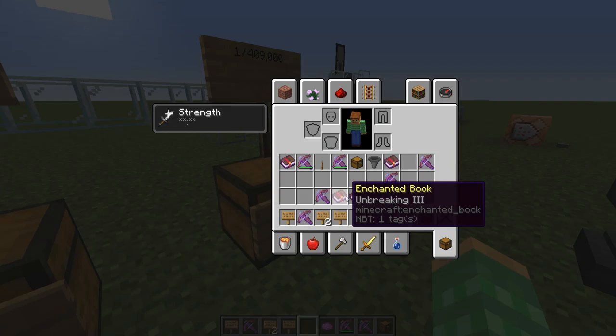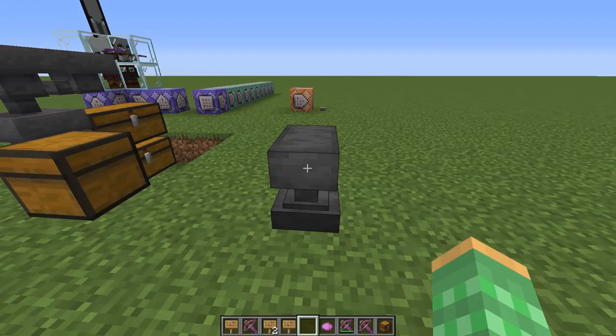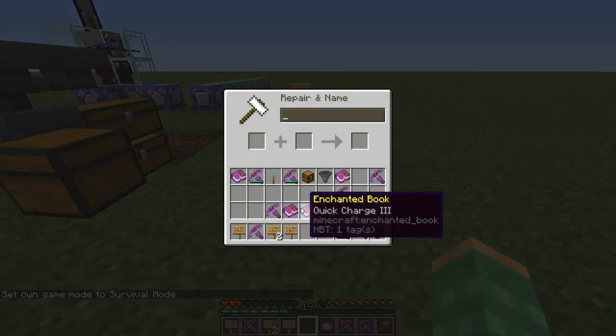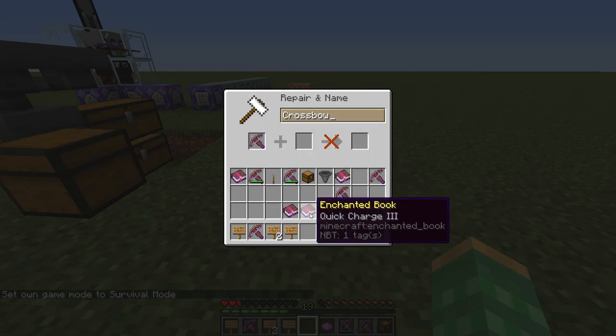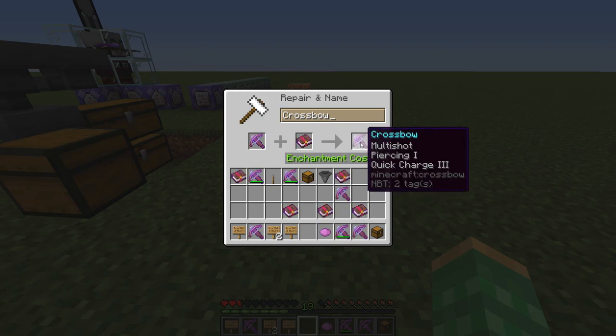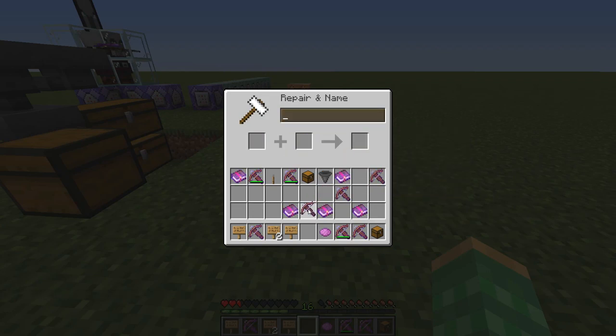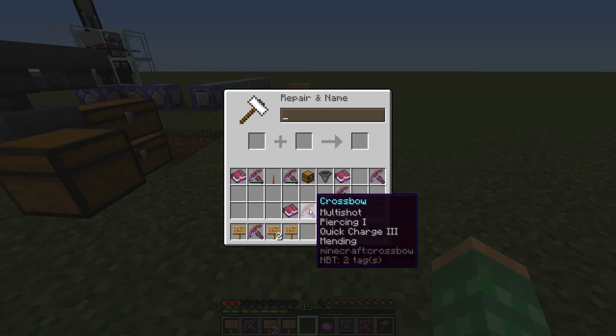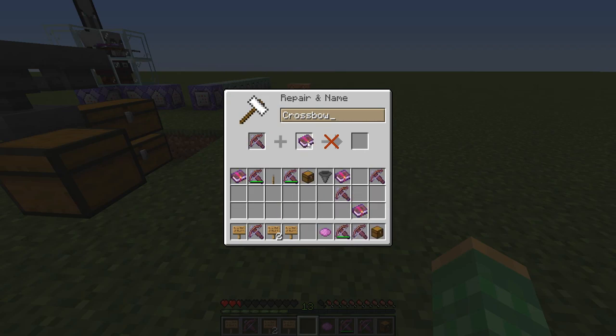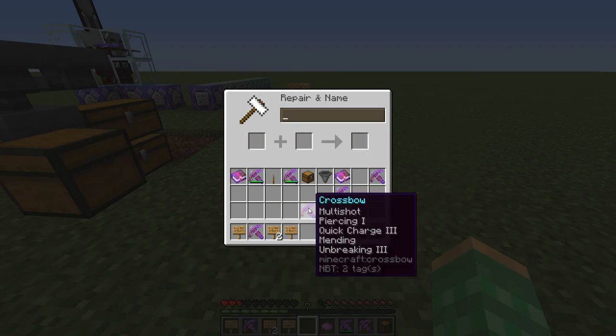Once you have obtained this bow, you can take it to an anvil and add books to it. I got the bow as well as some books to put onto it. I can show you this can be done in survival. If I put multishot with piercing one, we can add other books like quick charge three, giving it faster recharge. We can also put mending on it, so it will automatically regain durability with XP, and unbreaking as well. So now we have a crossbow with conflicting enchantments and more enchantments than you can normally get.